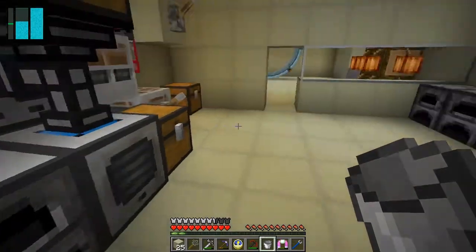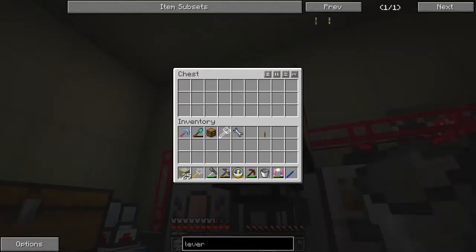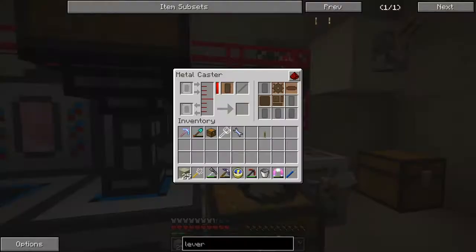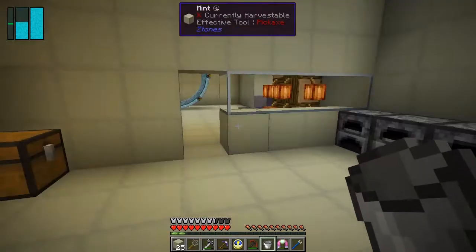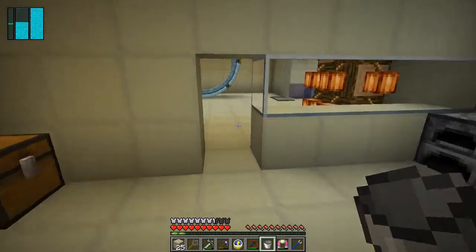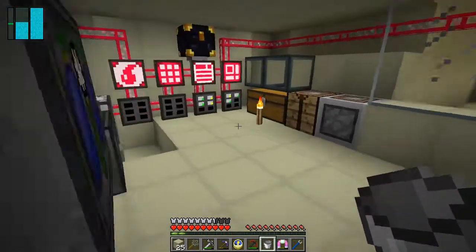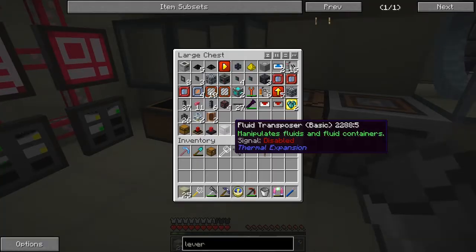This is the pulverizer with three speed upgrades in, and this is the pulverizer with three augments in for secondary produce. I've also put a chest on here to feed into that.